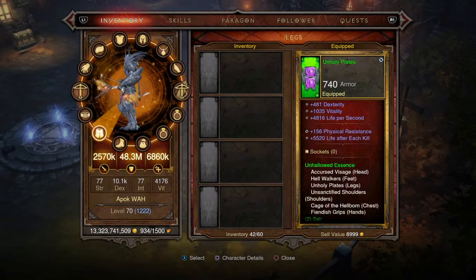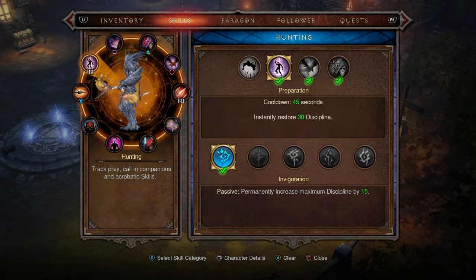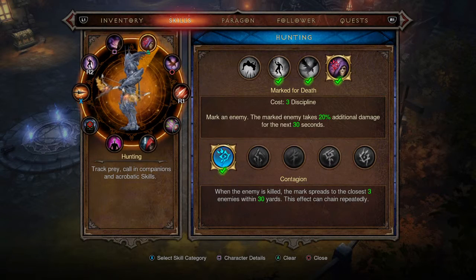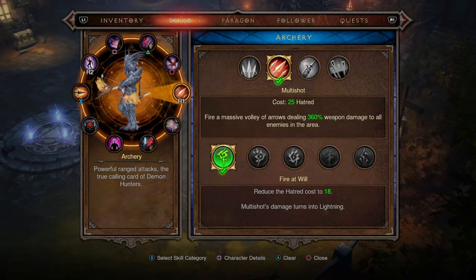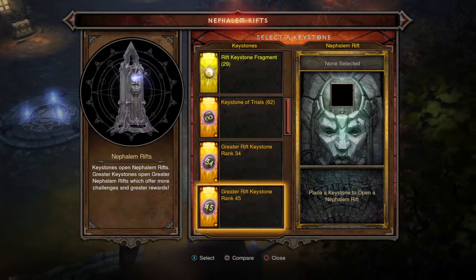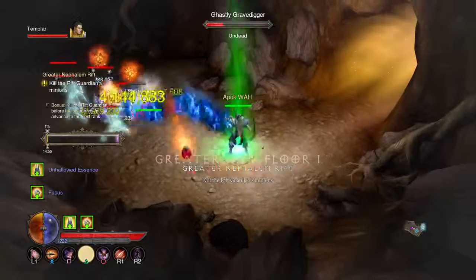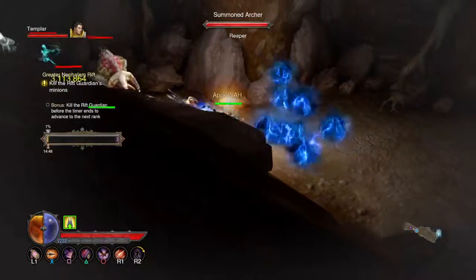The skills are: Preparation with Invigoration for the increase to max discipline, Lingering Fog, Mark for Death with Contagion, and Multi-Shot with Fire at Will. Also Arrow Ball Lightning, Single Out, Perfectionist, Awareness, and Archery. I'll be doing a Greater Rift at tier 34.